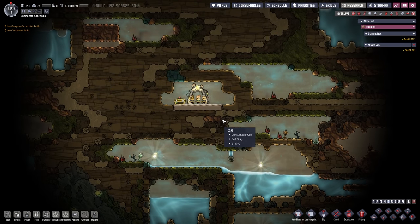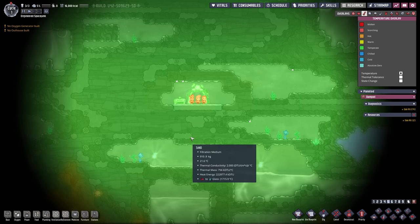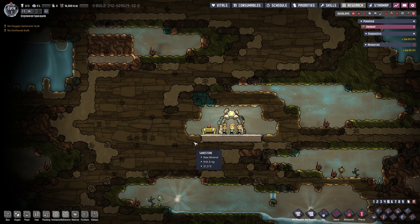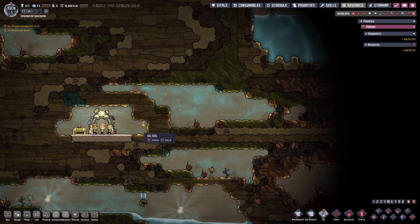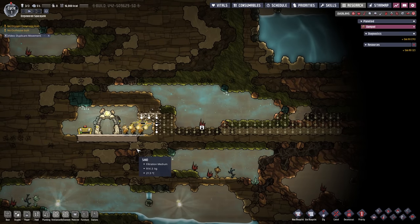That is a hell of a lot of water and I don't know yet what to do with it. The temperature is about 21 degrees roughly, which is fine. We have a lot of space to the right and to the left, and that's what we're going to do — three high, we're going to dig over to the right first because we have some copper ore over there. That's the first thing we're going to do.